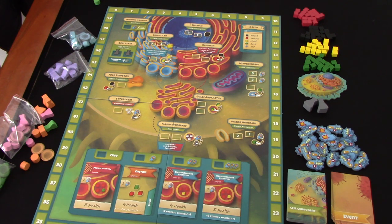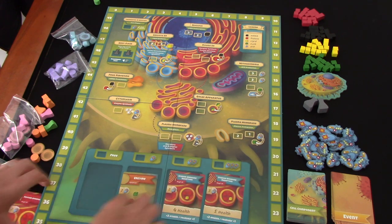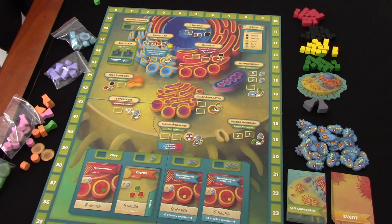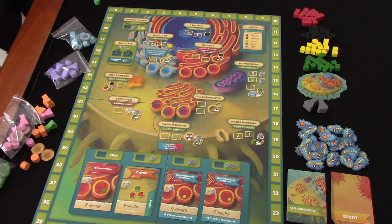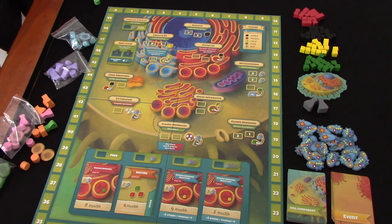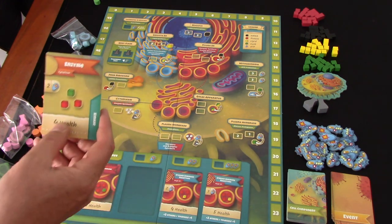At the end of each round, things shuffle off and new cards fill from the right. So things you don't purchase are going to disappear. That's a lot of the strategy - determining which things you're going to go for. In the solo game it's all about trying to decide and optimise which cards you take to maximise what you're trying to achieve, and a lot of it is around trying to get these additional points.